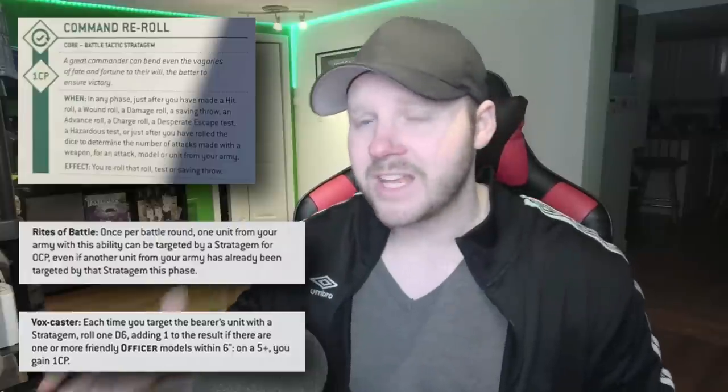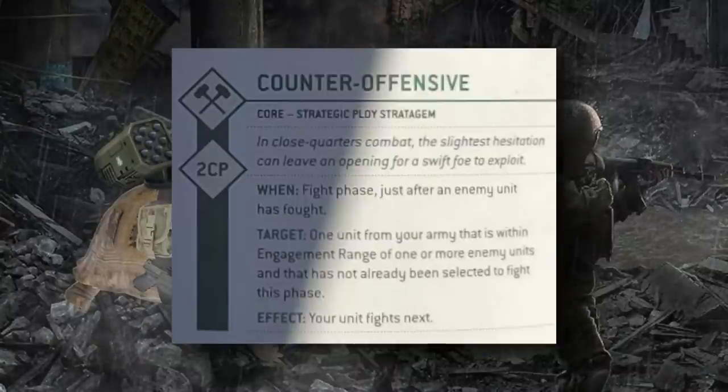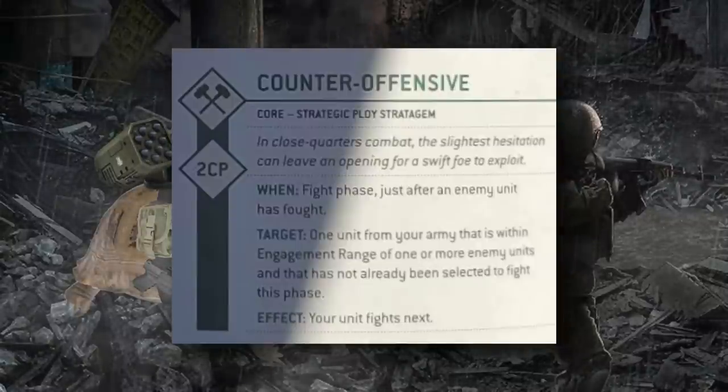Moving on, we have Counter Offensive. Used in the fight phase, it costs two command points and is triggered after an enemy unit has fought. It allows you to target one unit from your army and fight with that unit next in the phase. This is most useful when your opponent has multiple units fighting in the 'always strikes first' section of the fight phase — for example, units that charged — while your units will fight later in the 'fight normally' section. This stratagem lets you interrupt the sequence and fight with one of your units before your opponent continues.